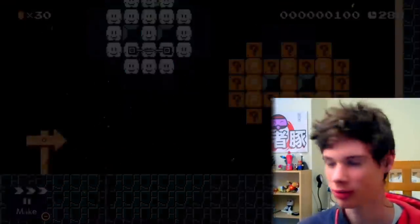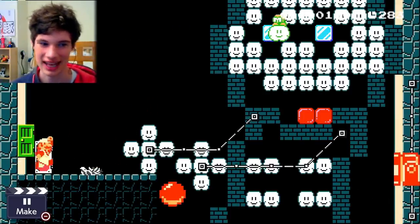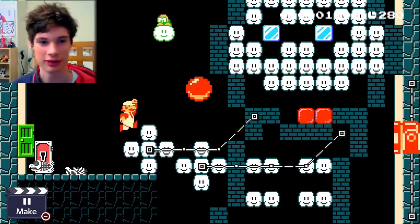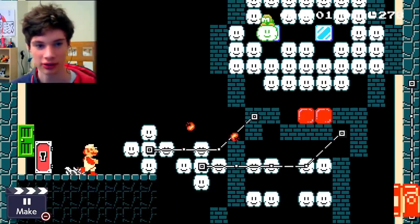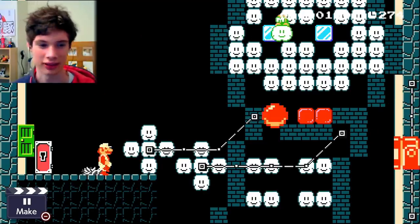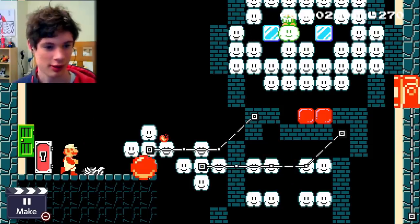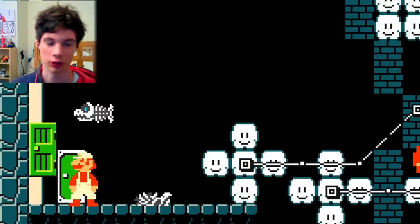Epic Skid and Pump boss battle — if you want to play this for yourself, I'll leave the ID at the end. This is Skid, and this is against the spooky boys. Pump's got a pumpkin on his head so his name is Pump. This one you just have to avoid the cannon — it's a quicker one. That fish almost killed me! Did you see that?